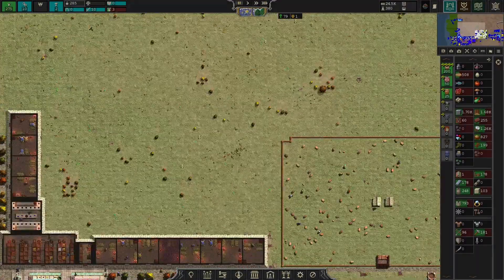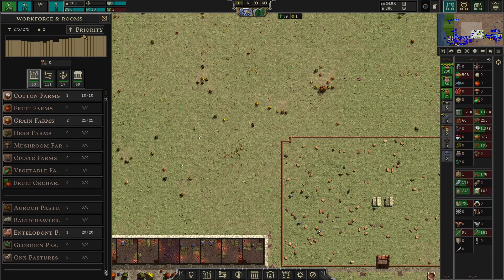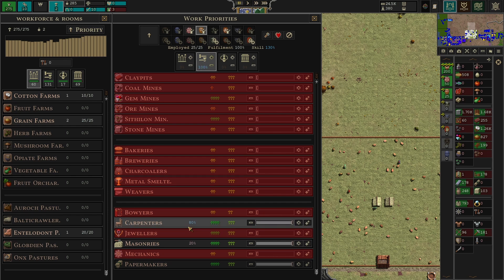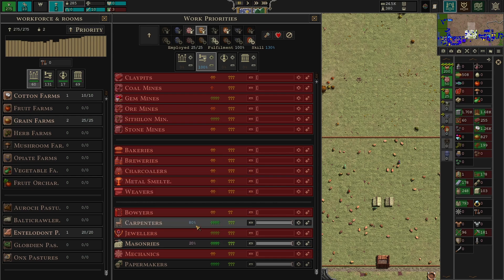Looking at our Dondorians: they're 80% in carpenters and 20% in masonries. That looks good.